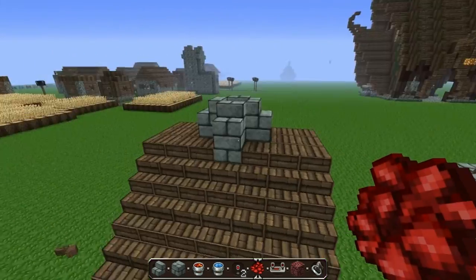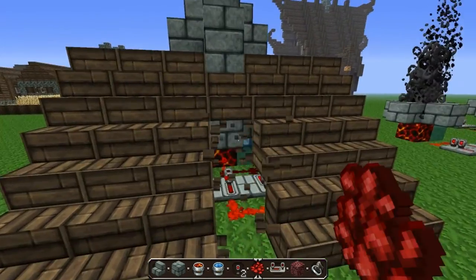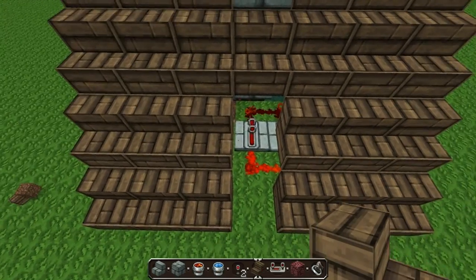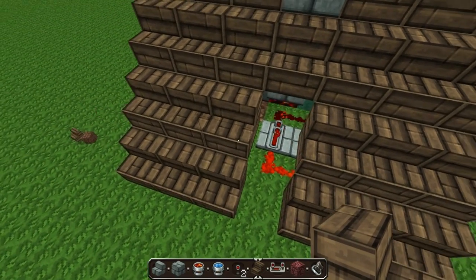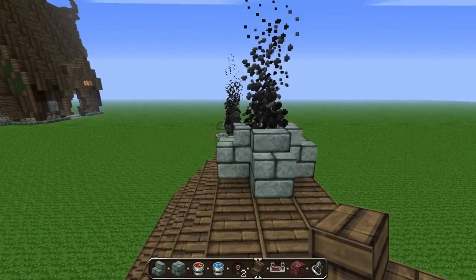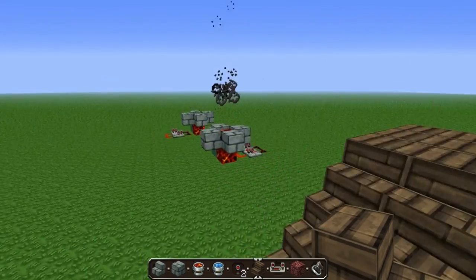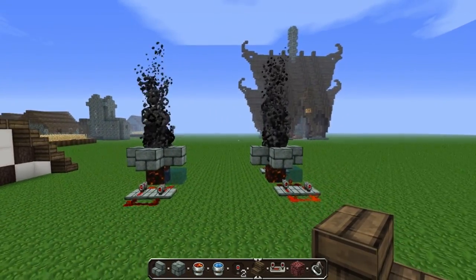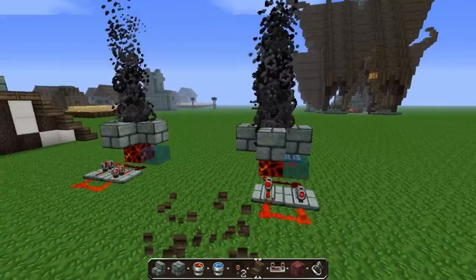As you can see I've tried to conceal it here, but it doesn't seem to work every time I go away from it. I have to break those two blocks then place them back. So basically I've just concealed it here. Looks lovely. Obviously make sure you've got fire protection on your server before you do this. I hope you have fun with this.